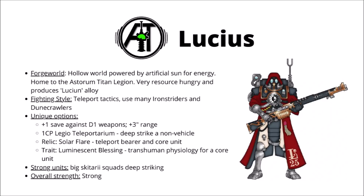Moving on, we come to Lucius — an unusual hollow Forge World powered by an artificial sun for energy consumption, a technological marvel of ages past. Lucius therefore has near-unlimited energy supply and is constantly very hungry for raw materials, as they'll easily be able to process and transform them into new war machines. Lucius is home of the Astorum Titan Legion, and is also famed for producing the Lucian Alloy, a very sturdy metal easily resistant to enemy firepower. In battle, Lucius is well known for its large number of vehicles, many Iron Striders and Dune Crawlers amongst their ranks, and they'll often use their stored energy reserves to make use of advanced teleport tactics — a Skitari appearing from nowhere to smite the enemy with heavy firepower.